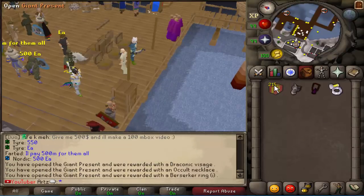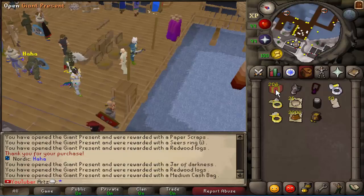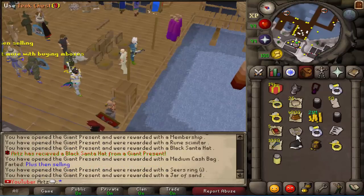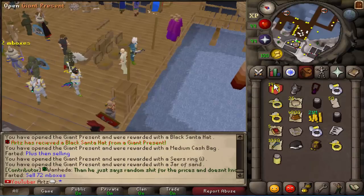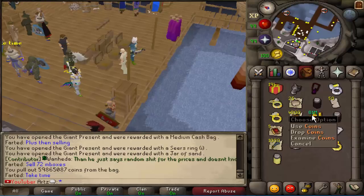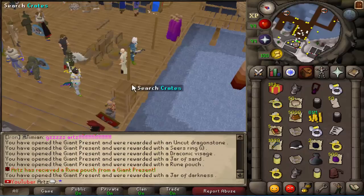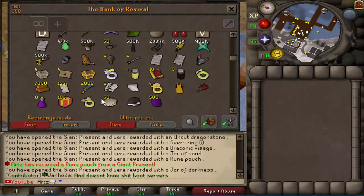Another bond - it's a really good reward. Medium cash bag and we got 21 mil, not bad. The most you can get is a hundred mil. We got a black santa, which is really rare as well - that's kind of nice. Medium cash bag. I think we just got 60 mil from it. Oh my goodness. This is actually rigged - I'm getting so many announcements. These boxes are actually super OP. I like how they stack though, that's very convenient.